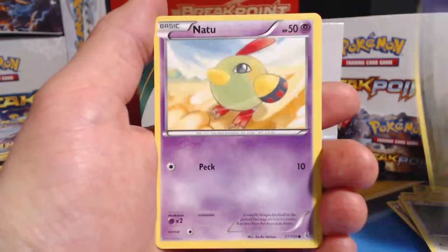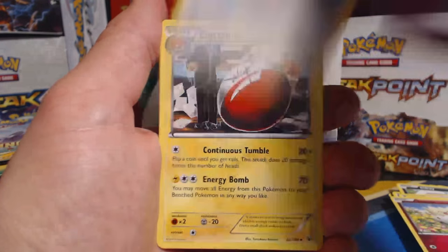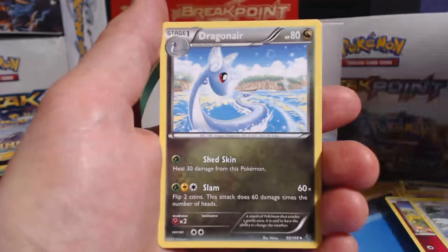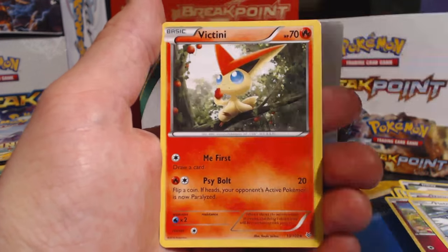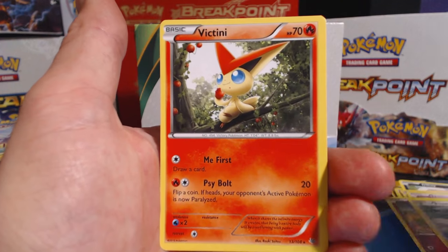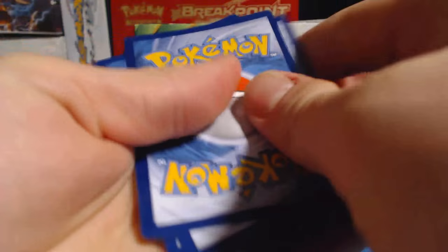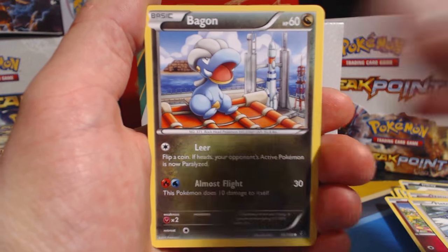Nincada, Natu, Natu, Togepi, Fletchling, Electrode, a Double Dragon Energy. Double Dragon, Dragonair, Fletchling Reverse Holographic, followed by a Victini Rare. Oh, Victini — your HP is only 70 and you only do 20 damage. My sneezes do more damage than that.